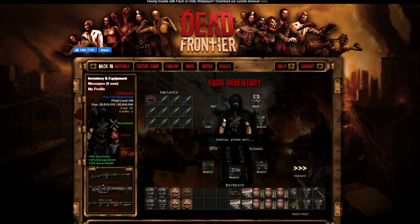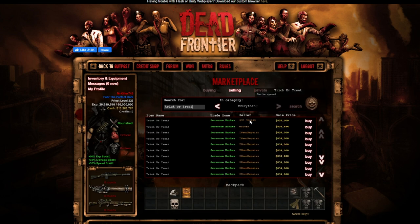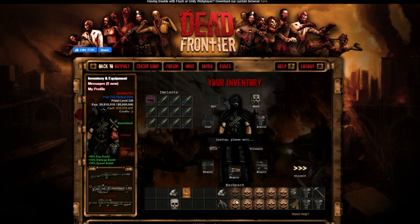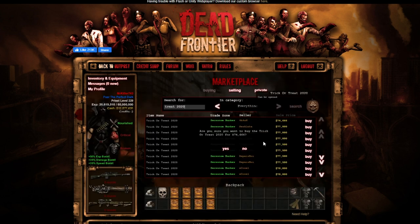After dying a very painful death, let's see what we got. Trick-or-Treat 2020 — I gotta buy those. Halloween candy! We got silver ingots, nice. We got the human skull, nice. Let me go to the bank and get a small loan of 30 million dollars. Let me look up Trick-or-Treat 2020 and buy a bunch of them. Give me the candy, I like candy!